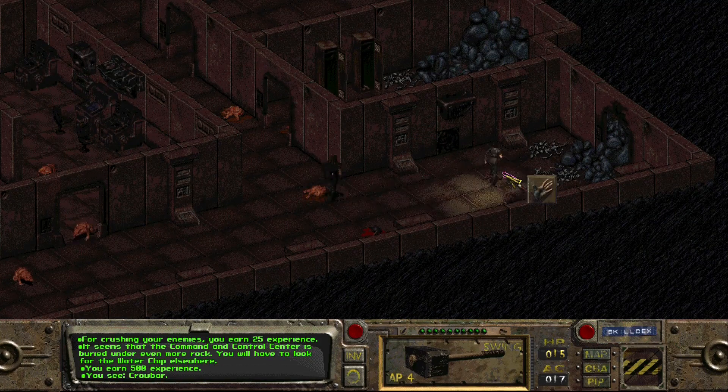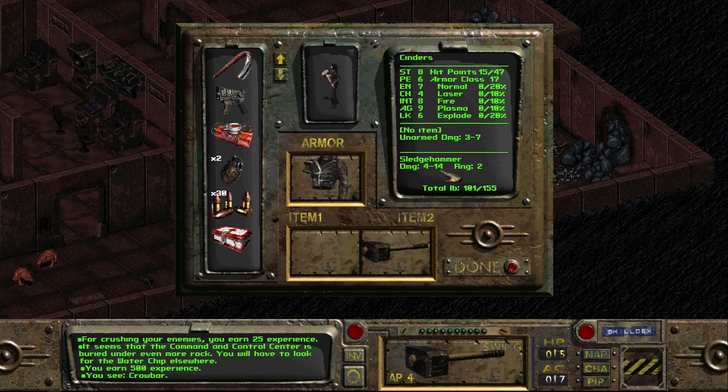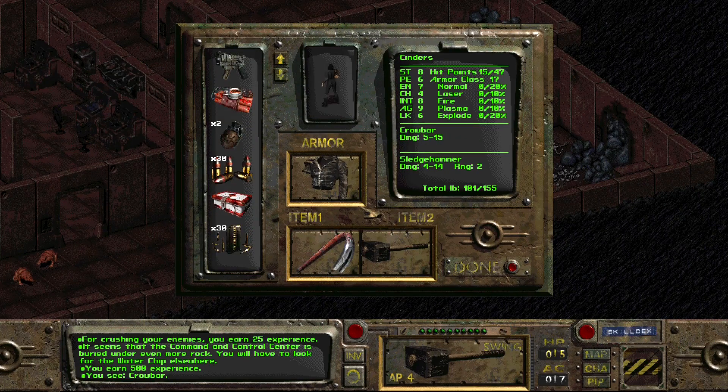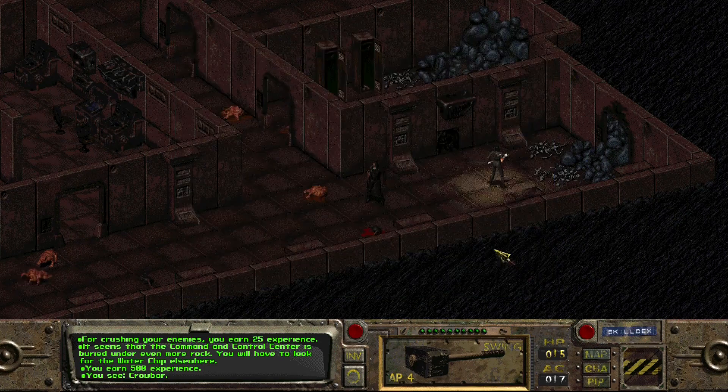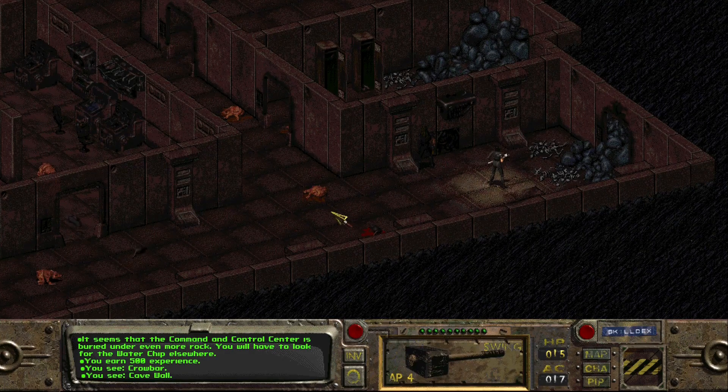We get a new weapon - crowbar. Let's have a look. Sledgehammer does 4 to 14, crowbar does 5 to 15, range of 1. Where did the action points go on that? It uses 4 AP. You know what, stick with the sledgehammer, because it does have that extra reach to it.